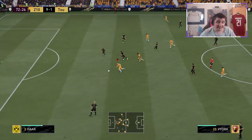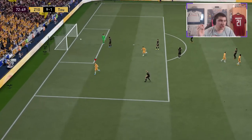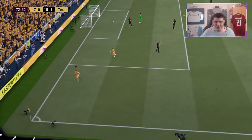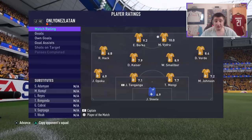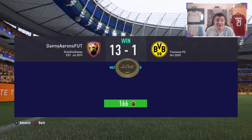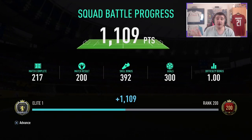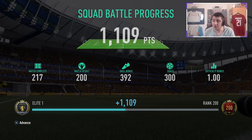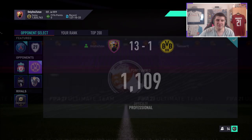Through-ball it with your random silver striker to your in-form striker, score a goal — that'll be doing two objectives at once. Just rinse and repeat. Those two objectives took one game to finish. Even if it takes you more, it doesn't matter because you have to play five games minimum to complete this objective anyway. Don't worry if you don't finish it first, second, third, fourth, or even fifth game. Once you complete the score and assist objectives, it gets so much easier and more automated.